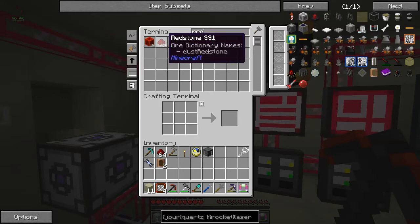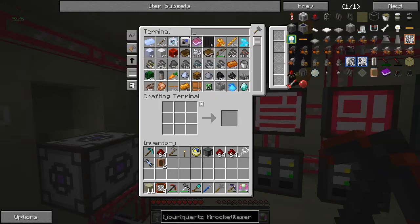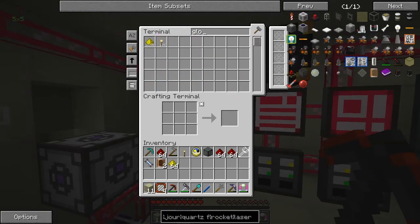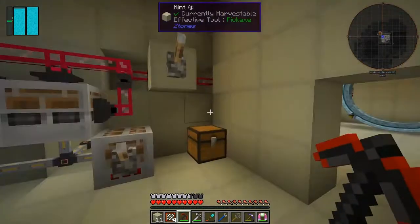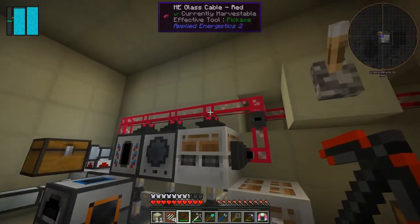We've got plenty of redstone - we need three stacks. Glowstone - we need one stack. Gold - we need half a stack and we haven't got very much; we've got plenty of broken gold. So maybe I'll need to make some gold ingots. Let's do that as well.